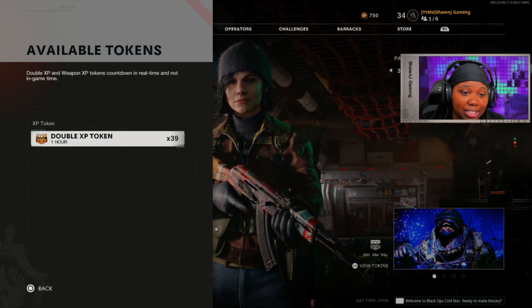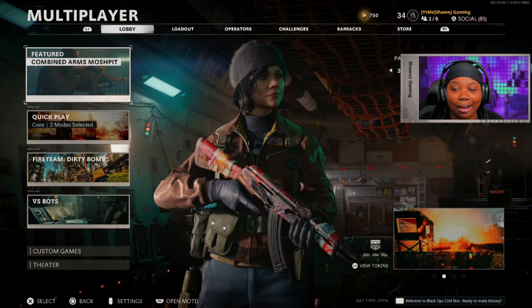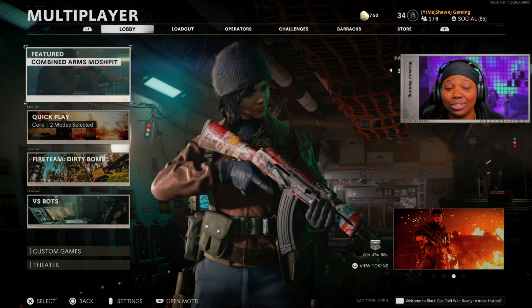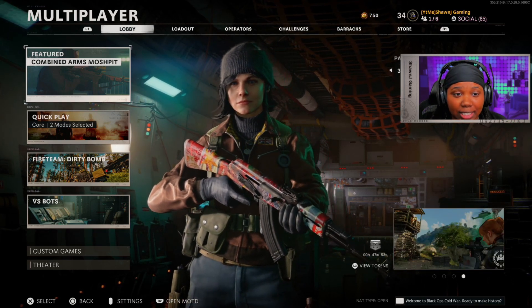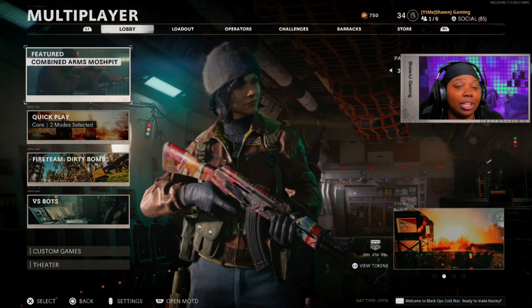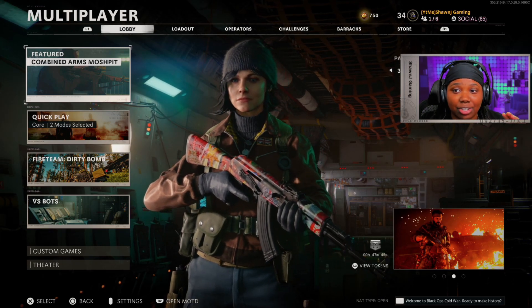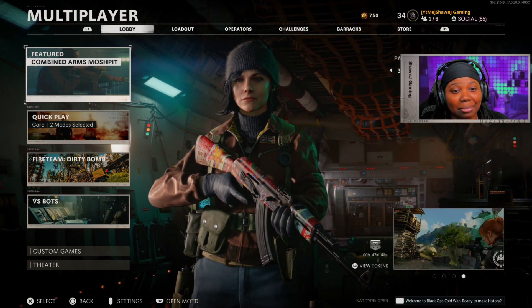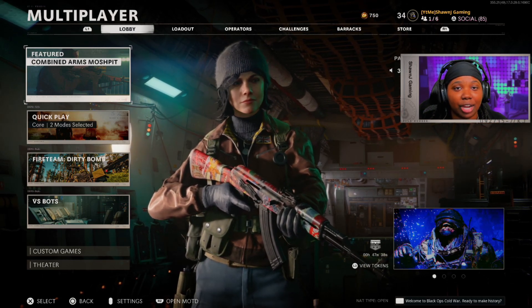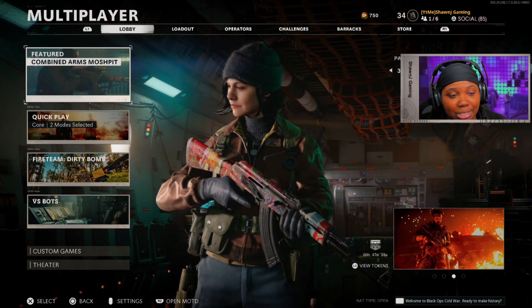Beware — as you can see in the background, my timer is literally counting down right now. I accidentally clicked X before I started recording this video. The timer counts down in real time, so when you're loading into a lobby it's counting your time. Even sitting at the main menu, I'm currently wasting my double XP. So make sure when you activate a token you're about to hop straight into the game. Try to stay in lobbies, because every time you back out you're going to be losing XP.